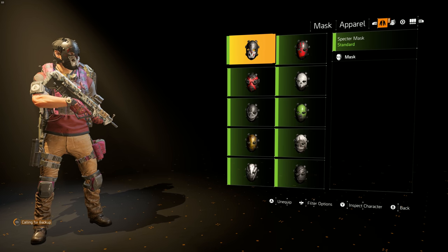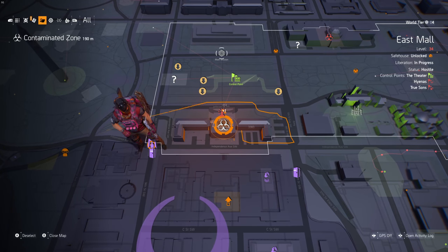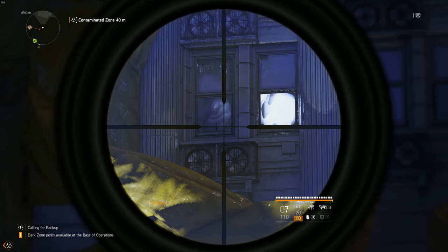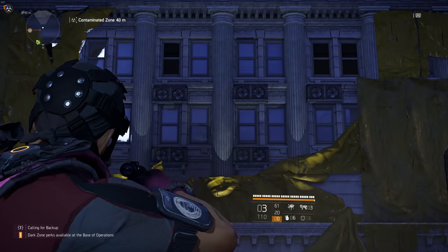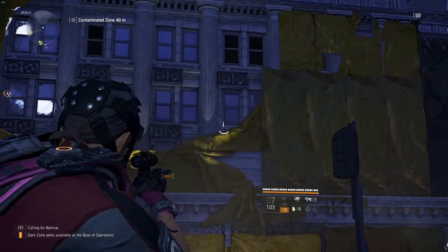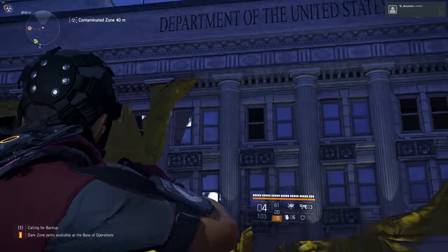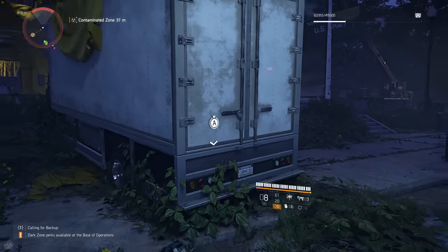The next one is the Specter Mask. Fast travel to the contaminated area — one way is by fast traveling to the DZ South checkpoint or to this safe house and then running towards the contaminated area. I'm zooming in so you can note down the coordinates. After you reach this location, start shooting the windows from left to right. You can use a sniper rifle or your pistol. Make sure the last window — shoot only the non-top-covered area. It's going to be 13 shots in total — avoid the black part of the window. After your last shot, the Hunter will spawn on the right-hand side corner — down him and get the key and the mask.